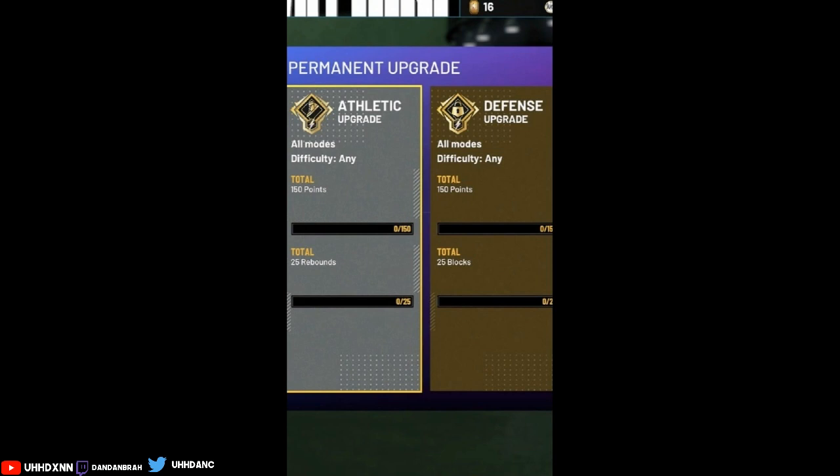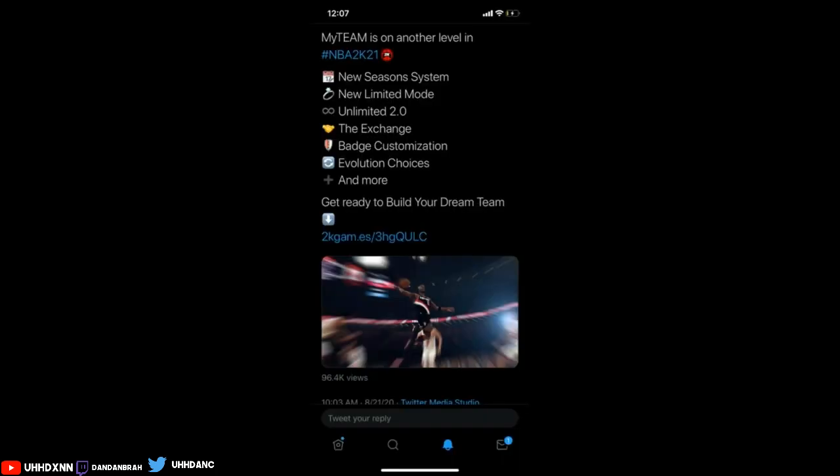Moving on to some MyTeam screenshots — this is from the 2K MyTeam Twitter where they show what they're going to bring out for MyTeam. There's a new season system, though I don't really know how that works because I don't really play MyTeam. New limited mode, Unlimited 2.0, the exchange, badges — I think that's from last year as well — evolution cards, also from last year, and much more. You guys let me know in the comments because I don't play MyTeam as much.